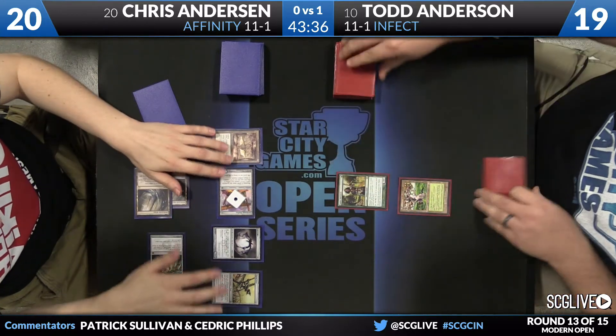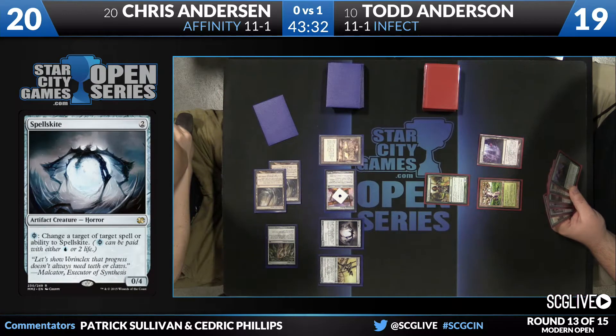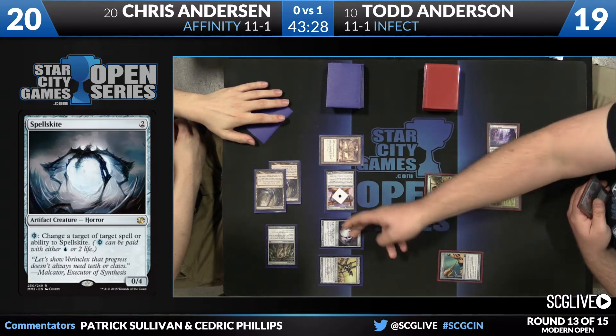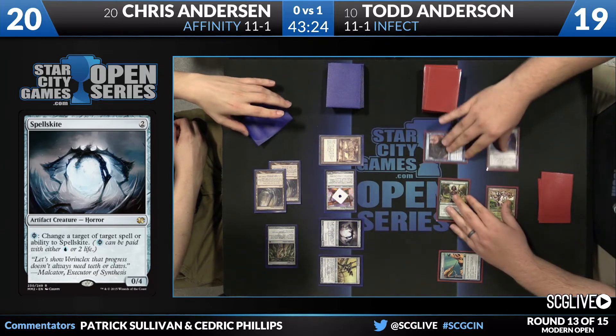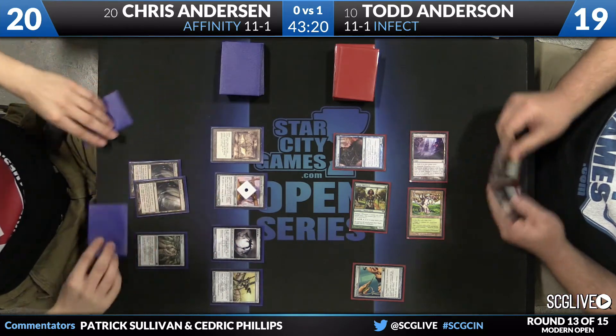This will be good enough-ish. Uncontested Spell Skite is very hard for Infect to race. Pithing Needle — that's an answer to that problem. And Blighted Agent. Todd's turn was pretty good.